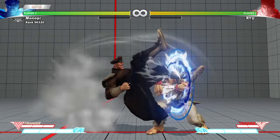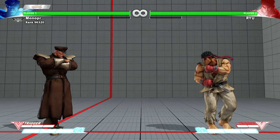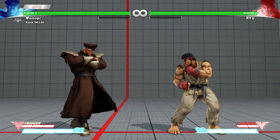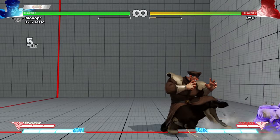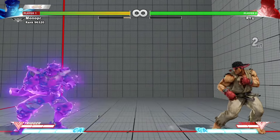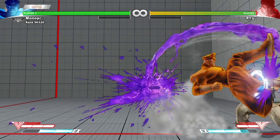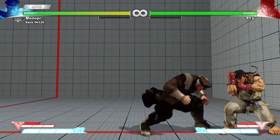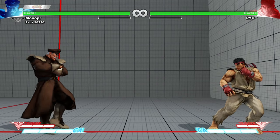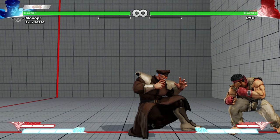Low DP comes out in 3 frames. If I do the EX version, it's safe — same goes for his EX scissor kick, that's actually plus 1. The roundhouse scissor kick — surprisingly in this game, the stronger the hit, the safer it is. Low scissor kick is minus 4, medium scissor kick is minus 3, roundhouse scissor kick is minus 2, and EX scissor kick is actually plus 1.